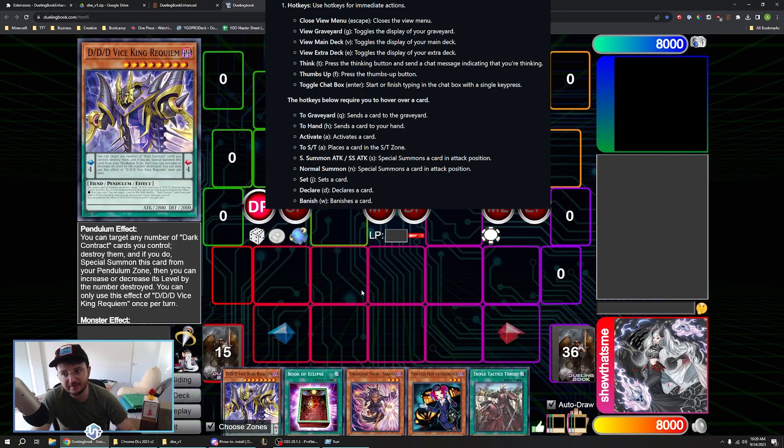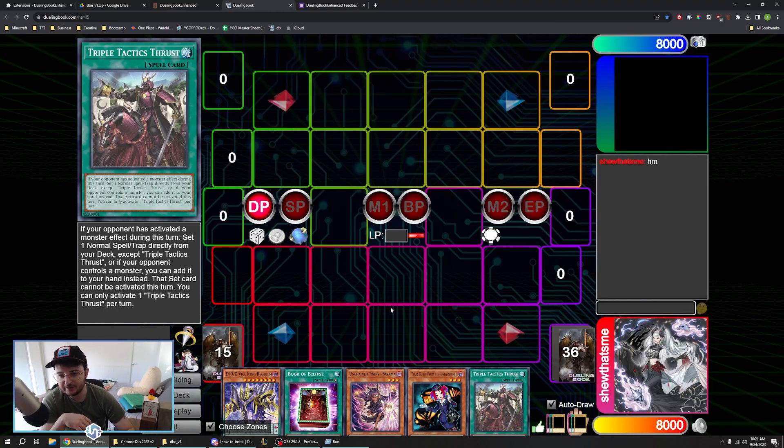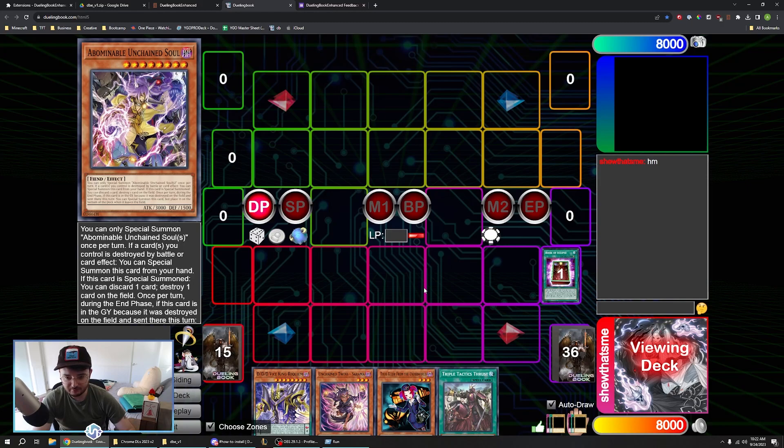Currently the hotkeys aren't customizable, but that will be a feature we're working on and trying to get out very soon. There are two different kinds of hotkeys: the hover hotkeys for cards, and the generic no-hover hotkeys. Starting with the basics — if you click T it's 'thinking' and it'll type into the chat for you. I wanted it to type something into the chat because oftentimes I'm clicking think and my opponent's still going. F is thumbs up. We have G for graveyard, which just opens up your graveyard. We have E for extra deck and V for viewing your deck.